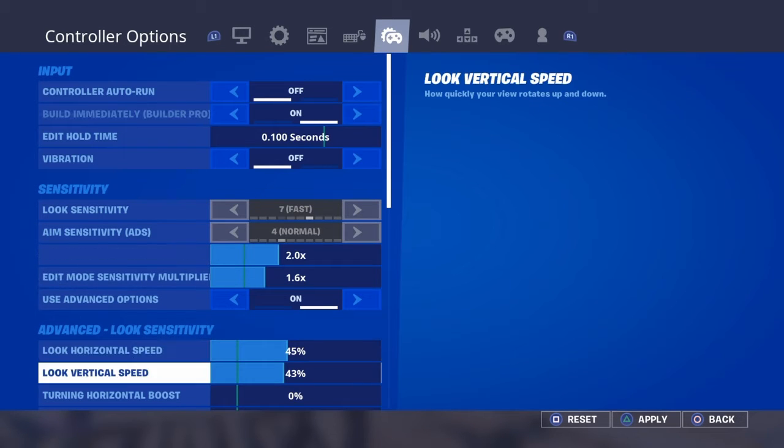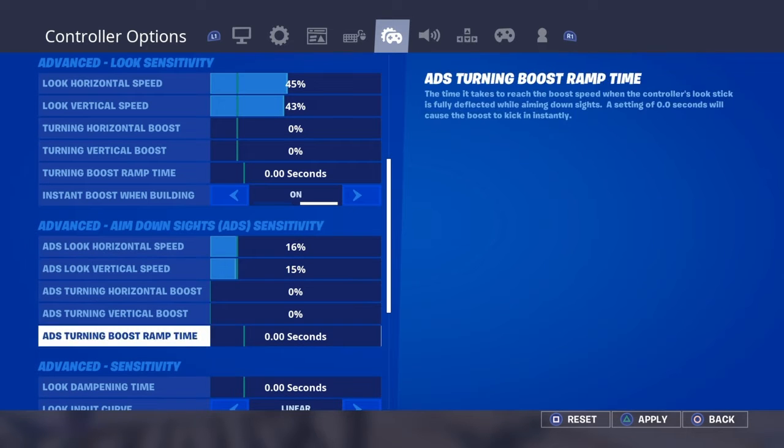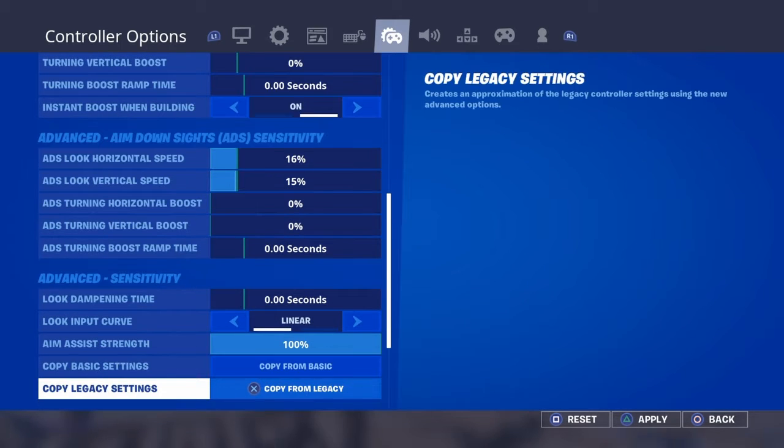My sensitivity is a little low, 45, 43. All my boost is on 0, I play linear, and my aim sensitivity is all the way on.